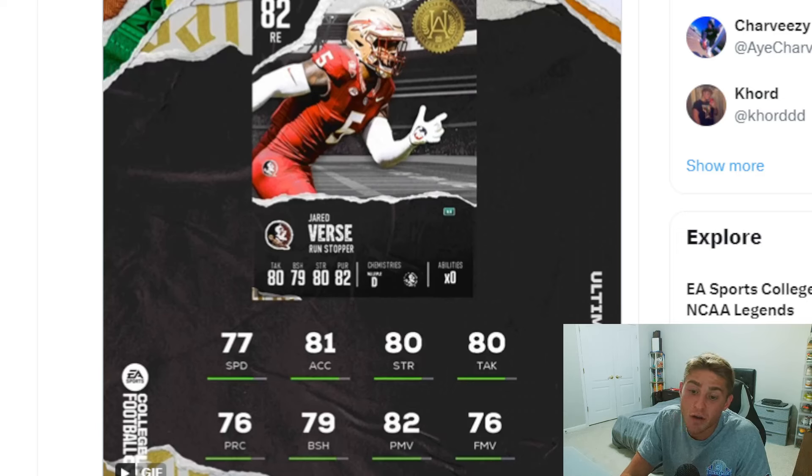77 speed on a right end day one is not bad whatsoever, but it's the rest of his stats — nothing adds up to an 82. 77 speed, 80 strength, 80 tackle — big fan of that. But then it's the rushing stats: 76 finesse move, I don't think that's going to fly with me. 79 block shed. He does have 82 power move — definitely get a bull rush going. But in a game where scheme matters, if you're not doing a man blitz scheme, don't pick Jared Verse. This card does not add up to an 82 overall.